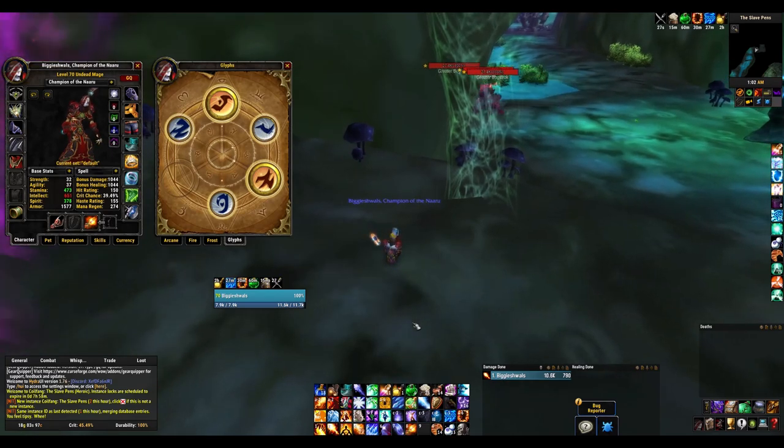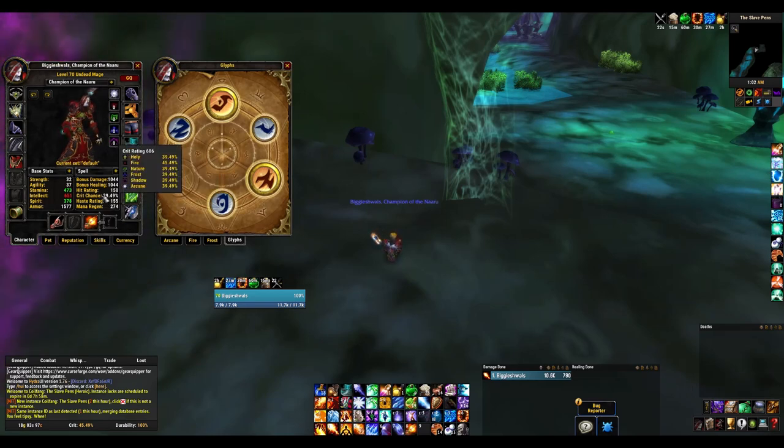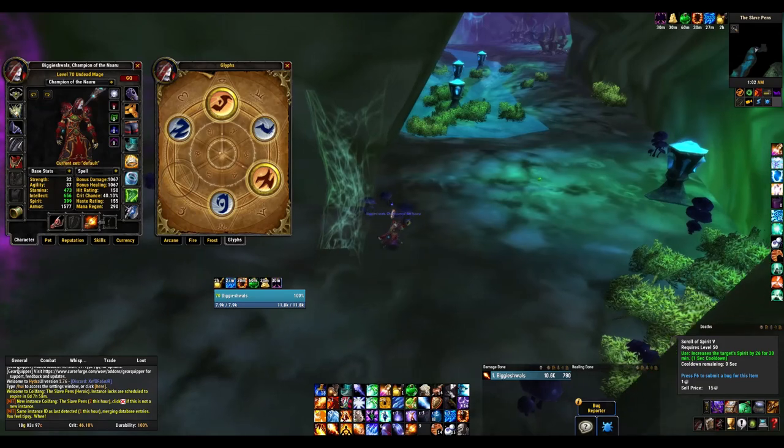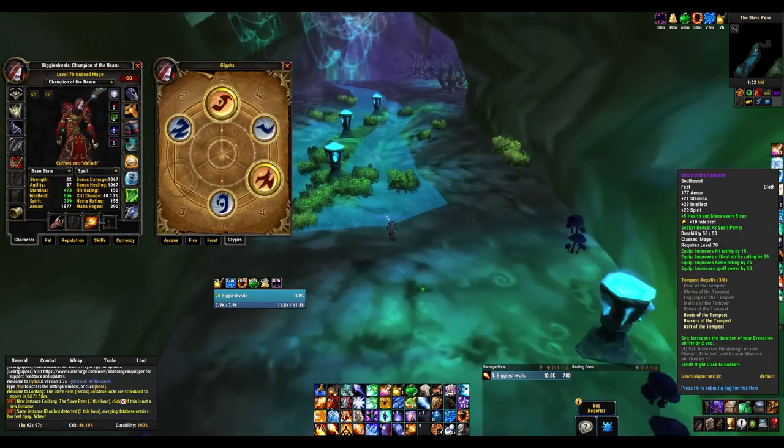With just how much spirit I have right now, I'm getting easily 9% crit from Molten Armor alone. And in your talent tree, you get about 6% more for your fire.